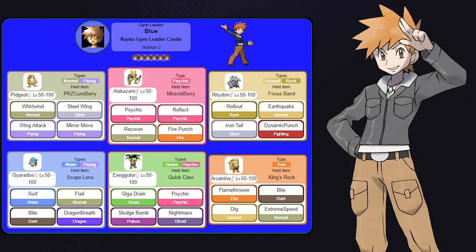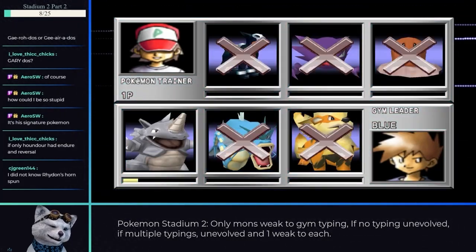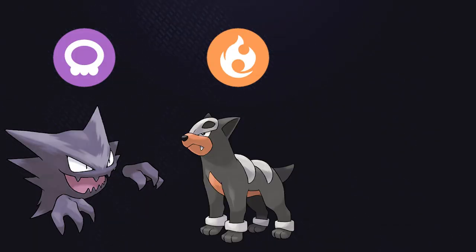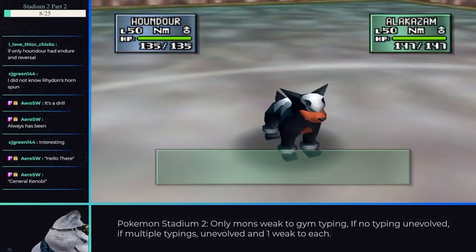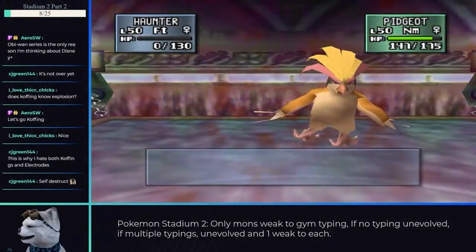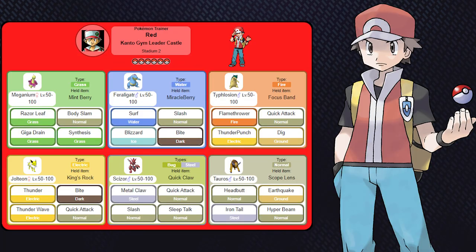For Gym 8 and Blue, we're back to unevolved Pokemon, one weak to each on his team. His team looked quite tough, but I was pretty close to taking him down even on my first try. Haunter, Houndour, and Koffing are my recommendations for this one. Houndour lets you swap in to block Alakazam if needed to prevent him from sweeping you. Koffing and Haunter are a free KO between Explosion and Destiny Bond.